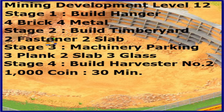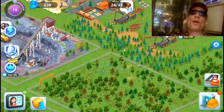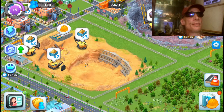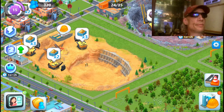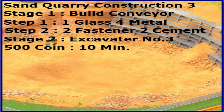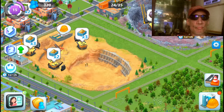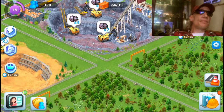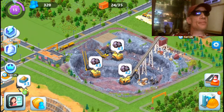At level 12 you can build your second harvester — now you can double the logs that you make. Level 12 is a nice thick level. Also at level 12 you can build your sand excavator number three. Here are your items, your coins, and times that you will need to build it.